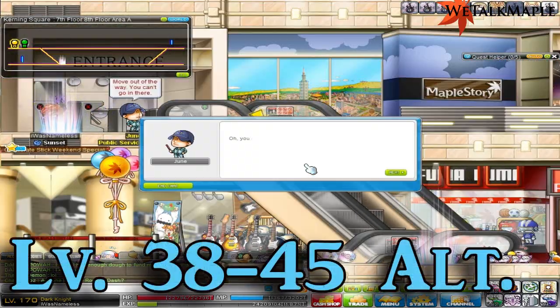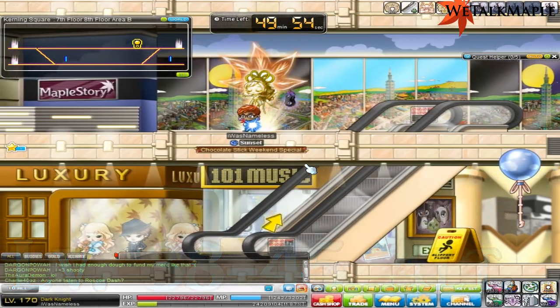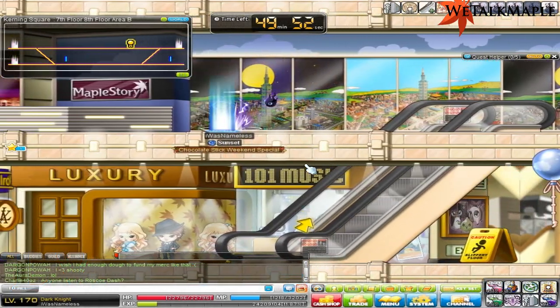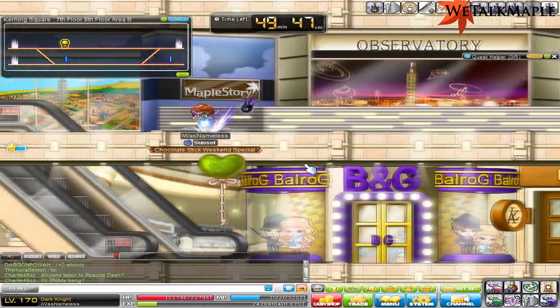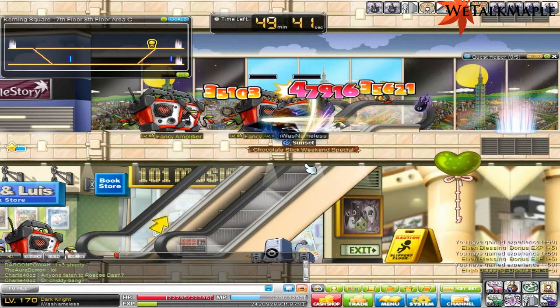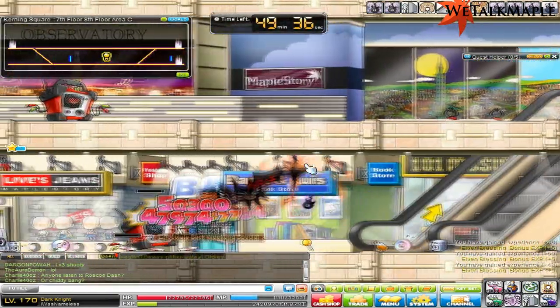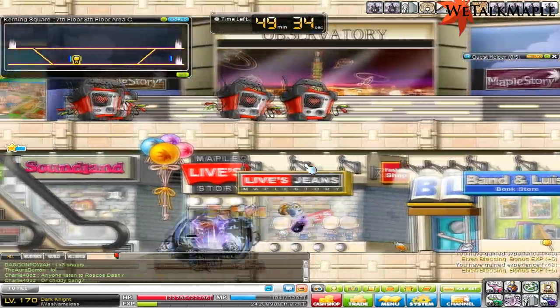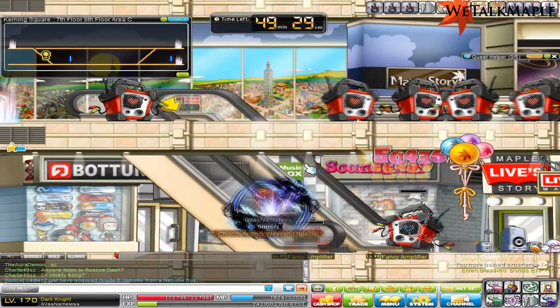For 38 to 45, an alternative is to talk to this guy, tell him that Blake sent you, and then come here and just train. It's pretty much the same mob. There are stereos here and the next map over is a little bit harder but pretty much the same thing. If you go to the last room, there's a boss that takes forever to kill — don't waste your time, it's not worth it.